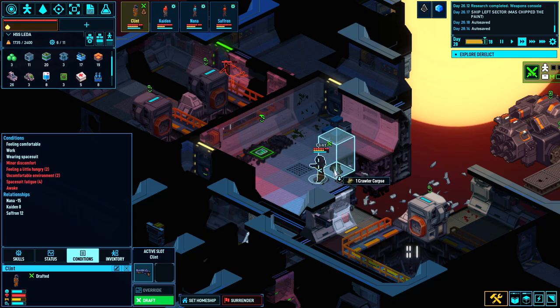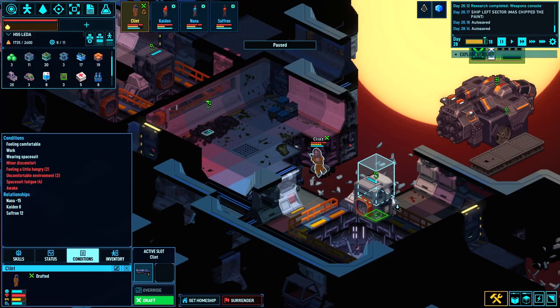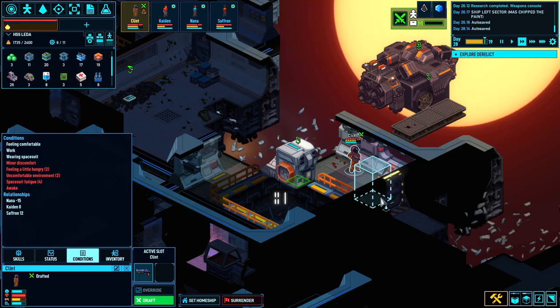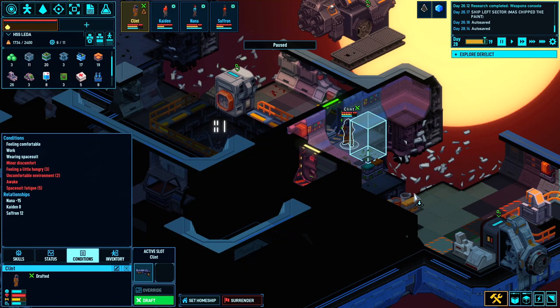This game does have an XCOM-styled system where you can salvage the enemy bodies. With the enemy bodies you can do alien research. I know there's an alien in here — there he is. You stay right there. Light him up. And let's get some exploration done. I think that's everything.